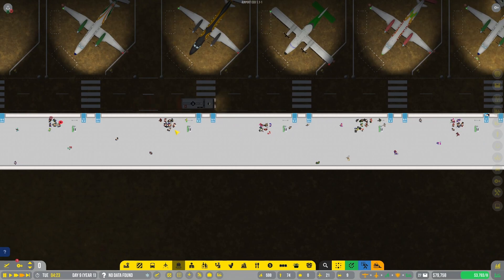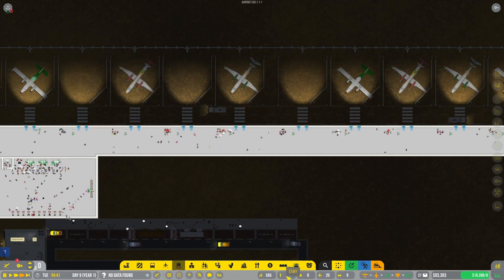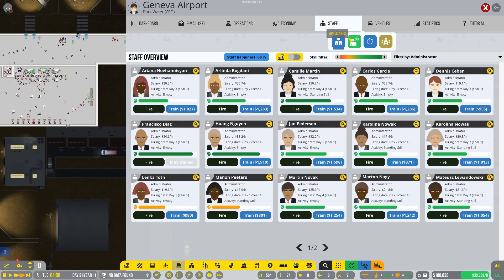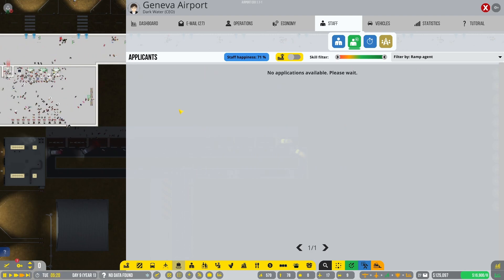You guys are complaining because you don't have places to sit - yeah you're all tired. We need more staff, particularly ramp agents. But the ramp agents you're offering me are not great.